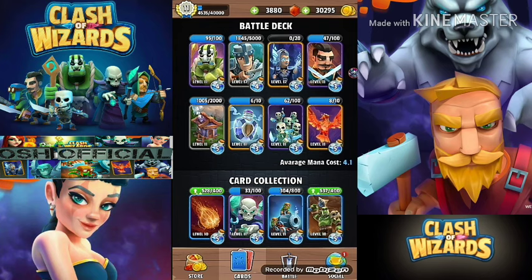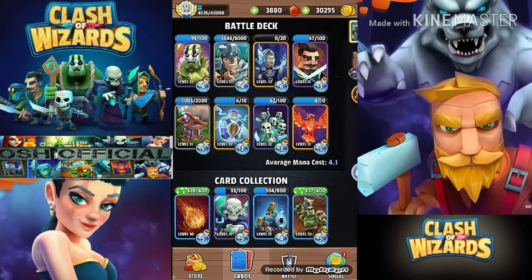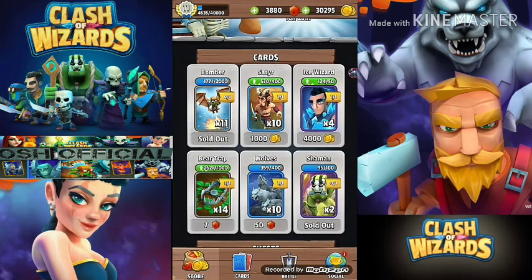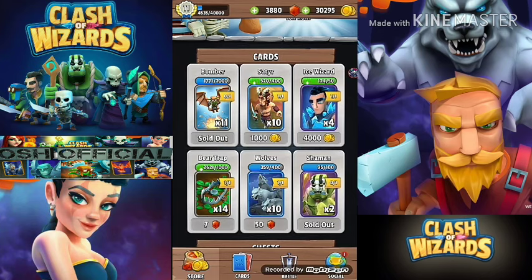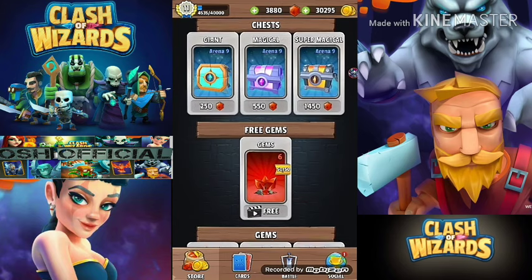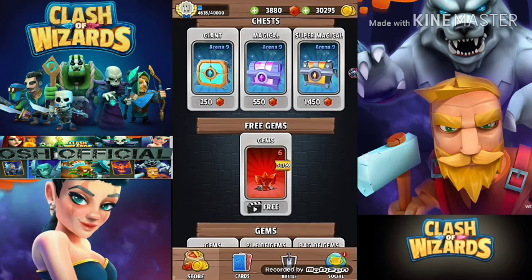Don't forget to check out the store every 24 hours with this update. As you'll see, I purchased a few bombers for some coins and also got two shamans for around 200 gems. Keep checking each day, and also keep watching your free adverts — you get 50 adverts which equals 300 gems a day, and that will also help you free up the battle slots. I'm just going to open one more free chest before we end the video.